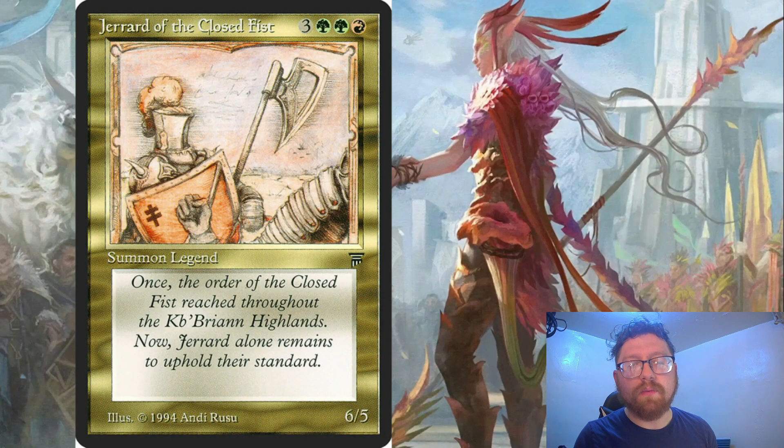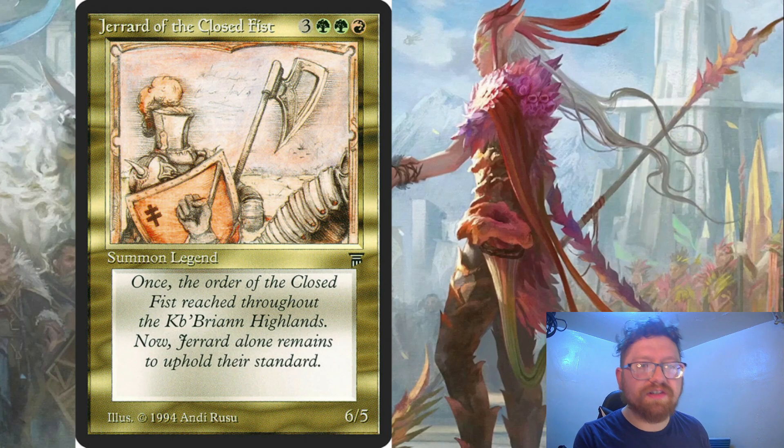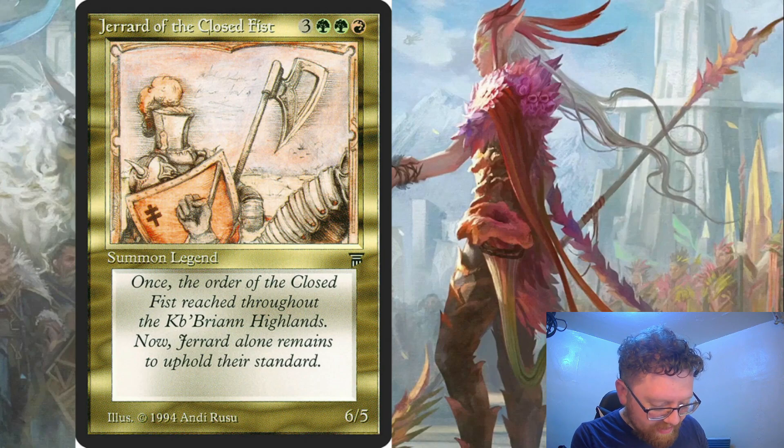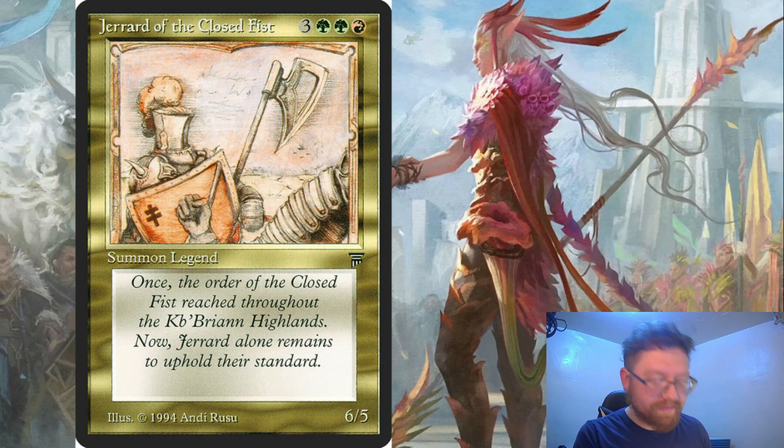Hello, hello everyone. Welcome back to another Commander review. We're in the legend set still and today we're talking about my third vanilla creature in a row, Jerrard of the Closed Fist, which is a legendary human knight, a 6-5, and costs three generic mana, two green, and one red. Vanilla — no abilities, just a 6-5 for 6 mana.